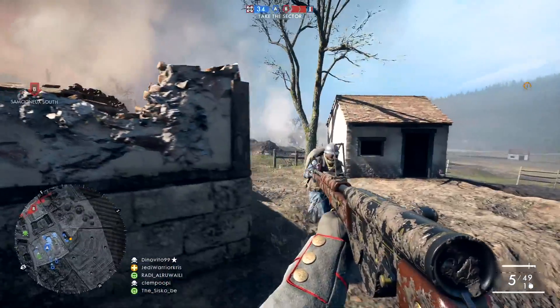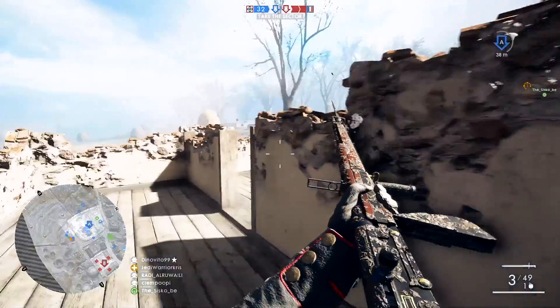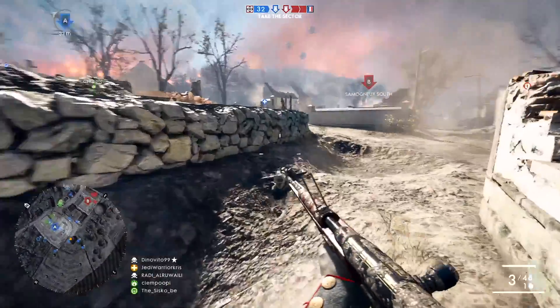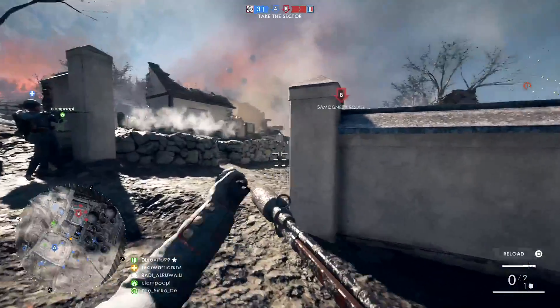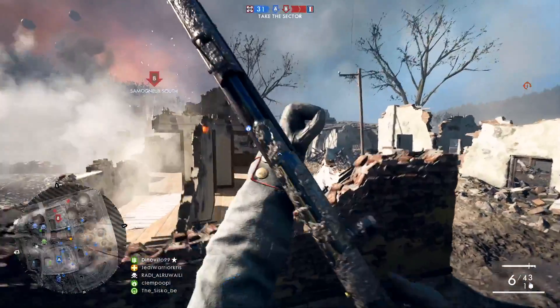Don't just use those little red dots on the minimap to determine where your enemies are — use your teammates' positions too. If there's a room or area with lots of teammates in it, then more often than not, it's usually pretty safe to advance through. Though if there aren't any teammates in the room or area you're about to enter, take extra precaution and be wary about how quickly you move through it, as there just might be an enemy squad waiting to pounce on you.